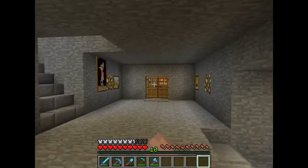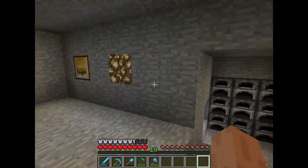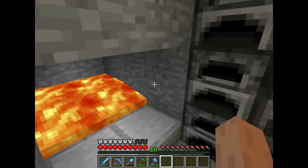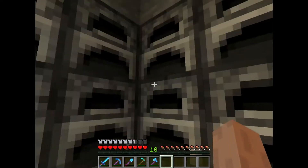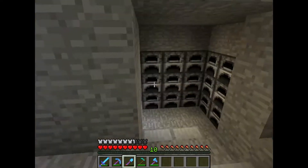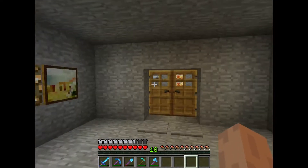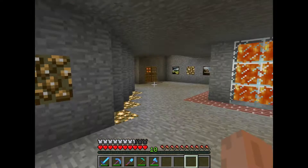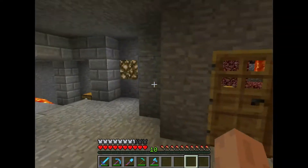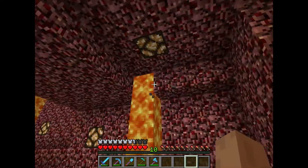Here we are in a nice long hallway-like place. Then we go into the work room, where I have a bunch of furnaces — many, many furnaces — with a nice little trash bin to throw my unwanted items in.